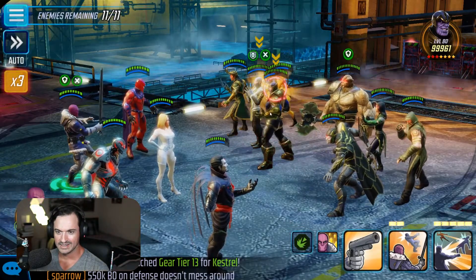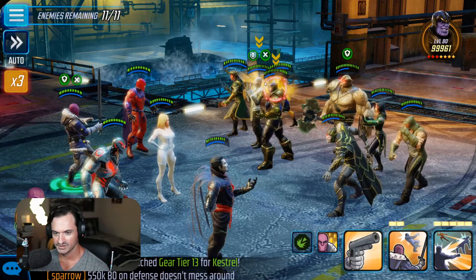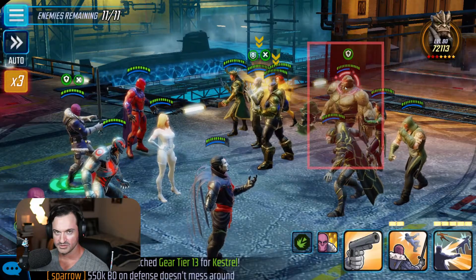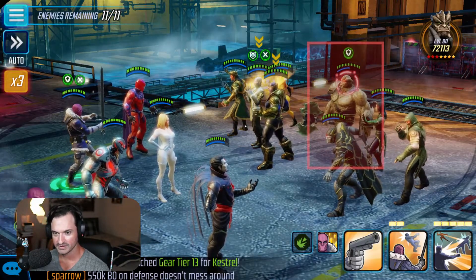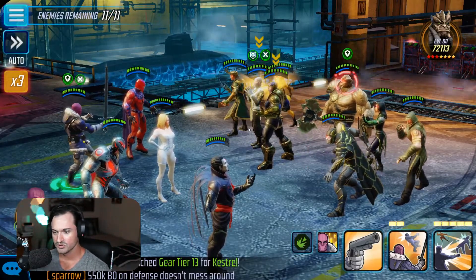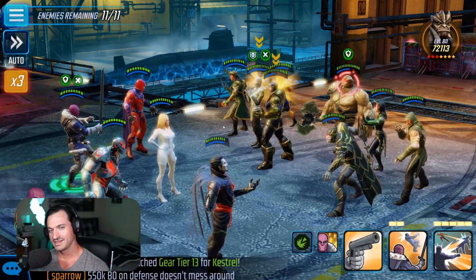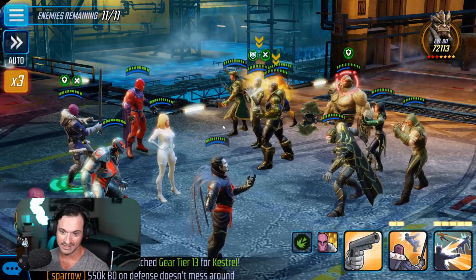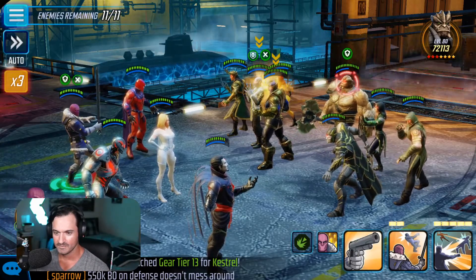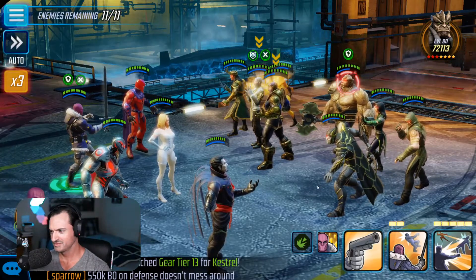Typically I want to try and take Thanos out, but keep in mind that every time you hit one of these two characters — either Thanos or Ebony Maw — Kull Obsidian is going to counter and hit you. So you want to make sure that you can blind Kull, or maybe even prioritize getting rid of him, so every time you attack one of these highlighted characters, you don't get hit by him.